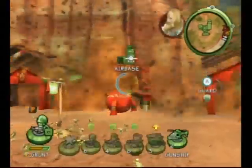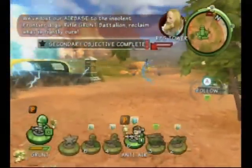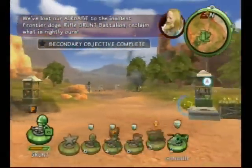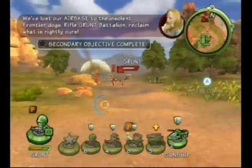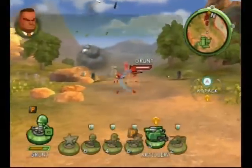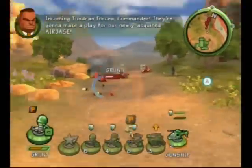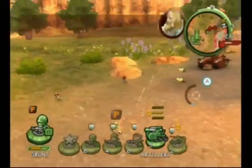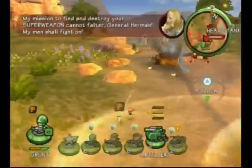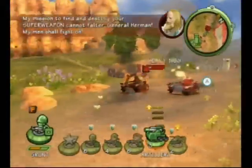We've lost our airbase to the insolent Frontier Dogs. Rifle Grunt Battalion, reclaim what is rightly ours. Enemy forces incoming, Commander. They're going to make a play for our newly acquired airbase. My mission to find and destroy your superweapon cannot falter, General Hammond. My men shall fight on.